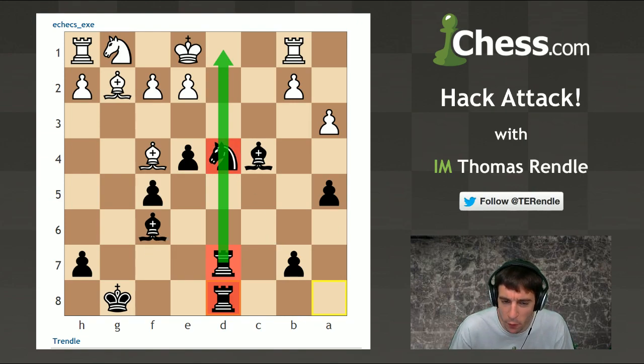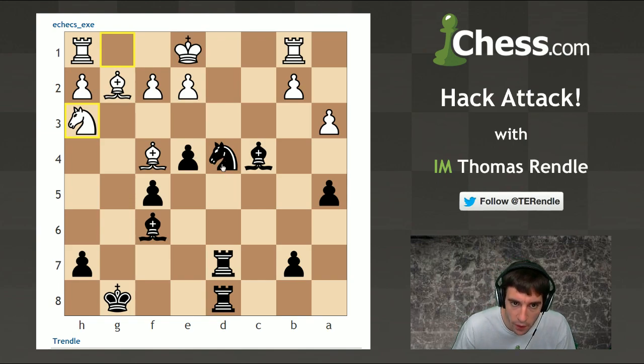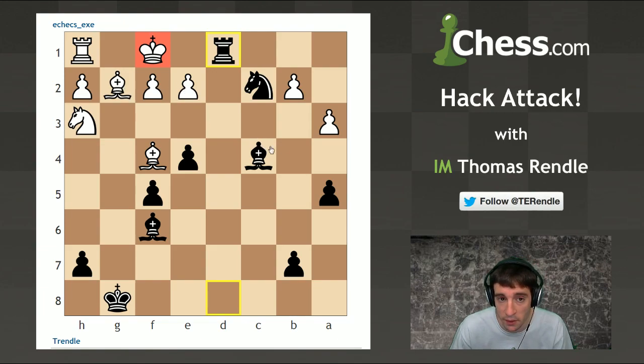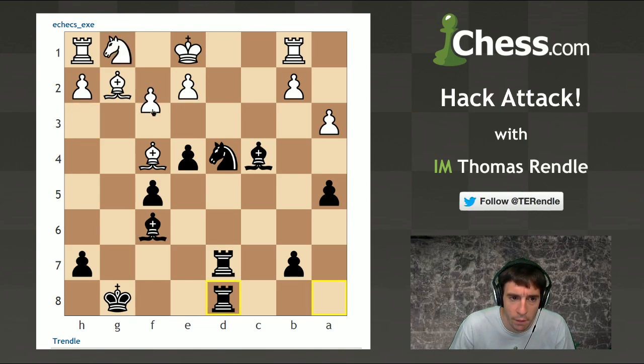My main point was just to use all of your pieces. I've got both rooks on the open d-file - rooks love to be on open files and here we have a lovely open file with no pawns on it. The knight on d4 is a fantastic piece right in the center, and both of my bishops are very nicely placed. Whereas if we look at white's position, the knight on g1 and rook on h1 are still on their starting squares. There's already a threat of knight to c2 check - for example if white develops with knight h3, then knight c2 check, king f1, rook d1 and it's checkmate on the back rank.